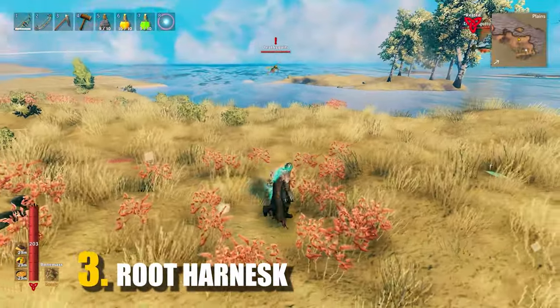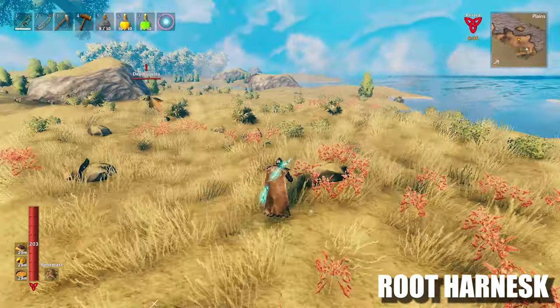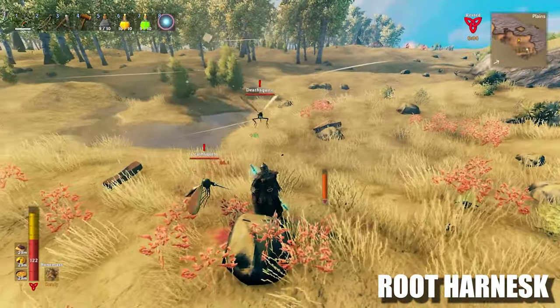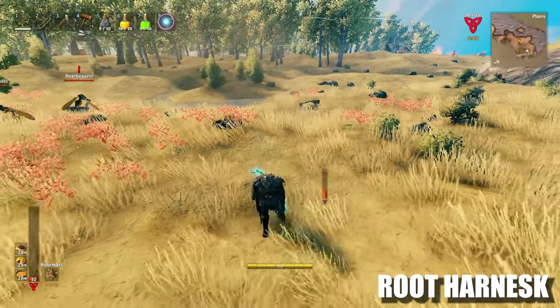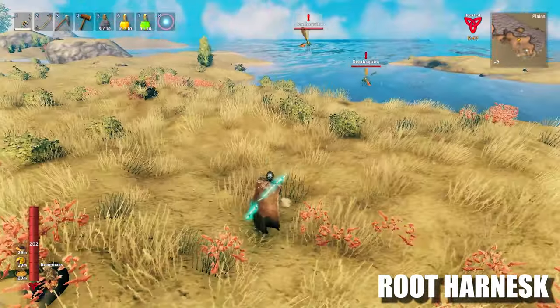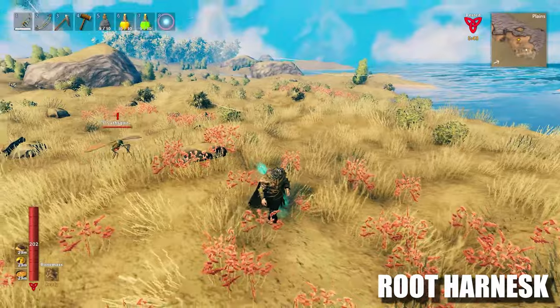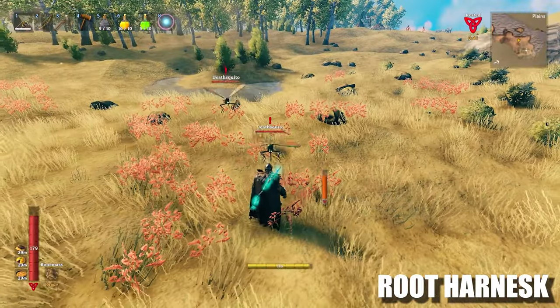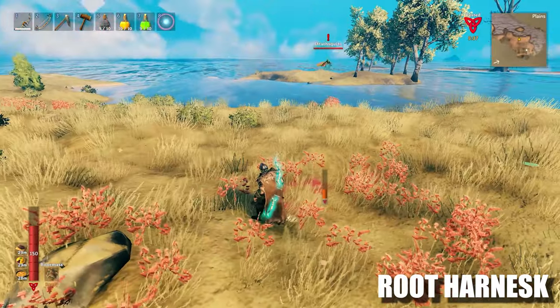For tip number 3 we have root harness. This is by far the most underrated piece of armor in the entire game. In the plains, one of your biggest threats are the deadly mosquitoes who can delete your entire HP in 2 hits. Getting your hands on the root harness, which adds a resist to pierce damage buff to your arsenal, will turn the dreaded mosquitoes into normal mosquitoes. So make sure you have this armor in your inventory for your plains exploration.